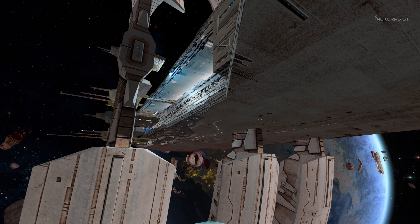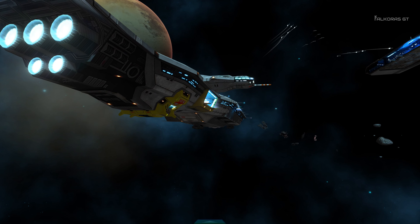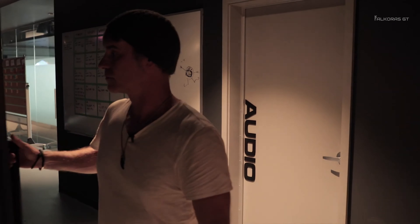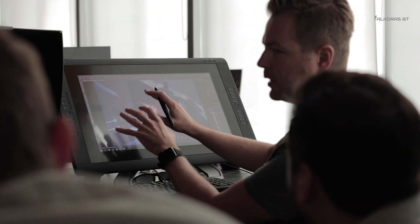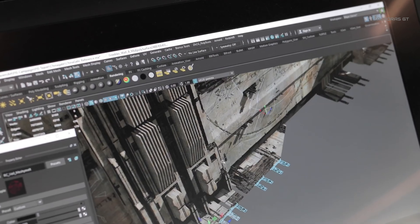The vertical slice build is the culmination of all the work that takes place in the pre-production phase, and it is how Blackbird Interactive proved that the game is ready to enter full production. Essentially, pre-production is about planning and figuring out how everything will work together, while production is pulling those plans together to actually construct all the various elements that will make up Homey World 3.